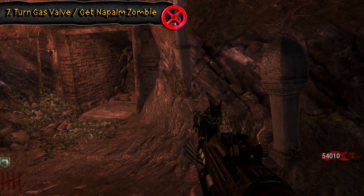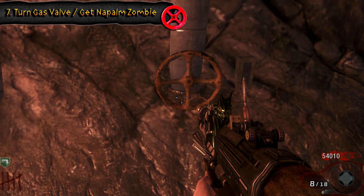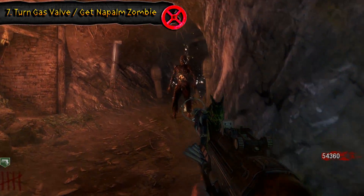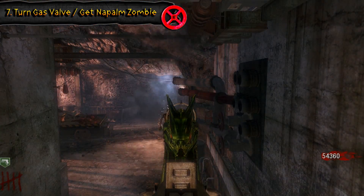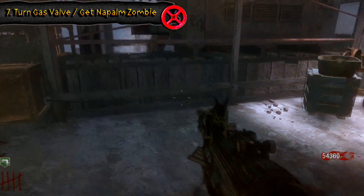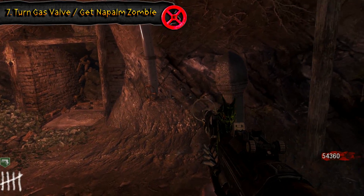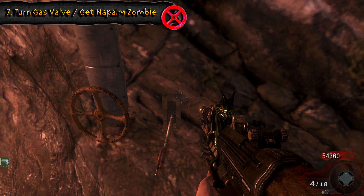Head to this tunnel toward power and turn this valve four times. Once you do that there's going to be a gas leak that starts. Then you want to get a napalm zombie and walk him through this tunnel all the way to the power room. There are gas leaks going through this area and once he walks by them he's going to set them on fire. Once that's completed, run back over to where you turned that valve and pull a lever.